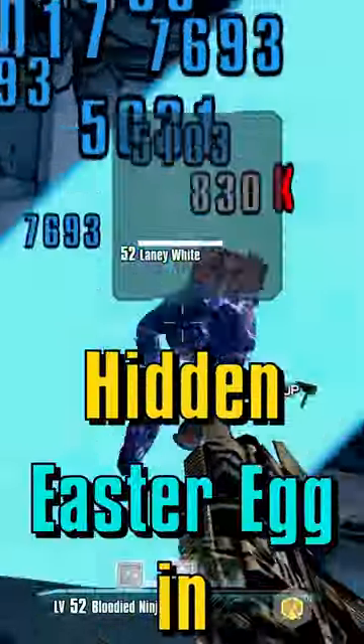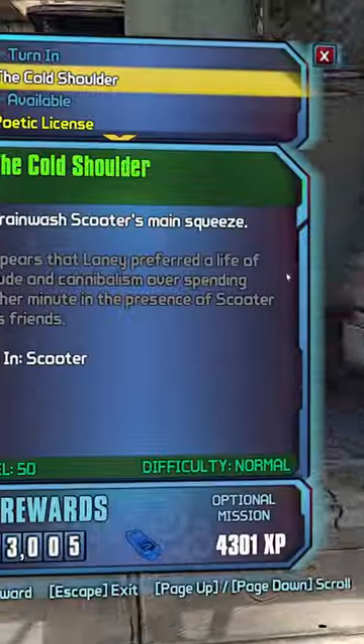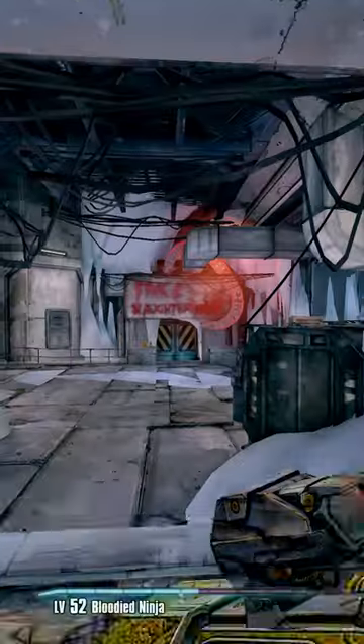Have you ever found this random and super hidden easter egg in Borderlands 2? Make your way to The Fridge after completing the mission 'The Colt Shoulder' from Scooter to unlock access to the rest of The Fridge.